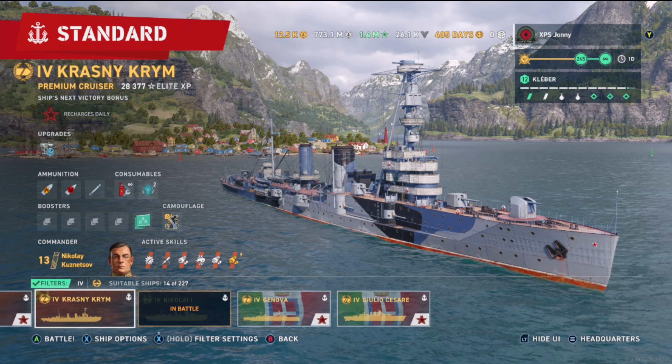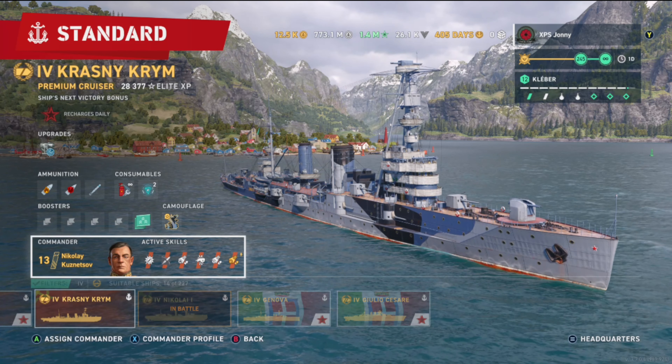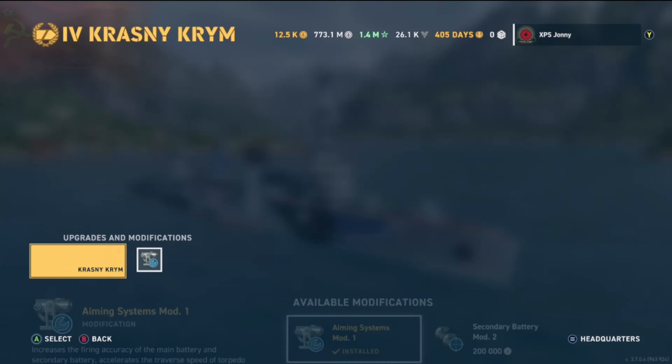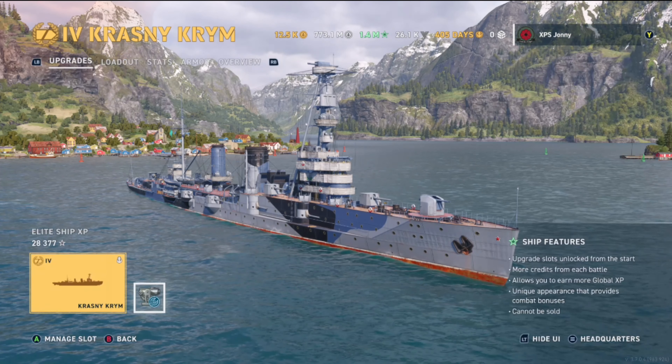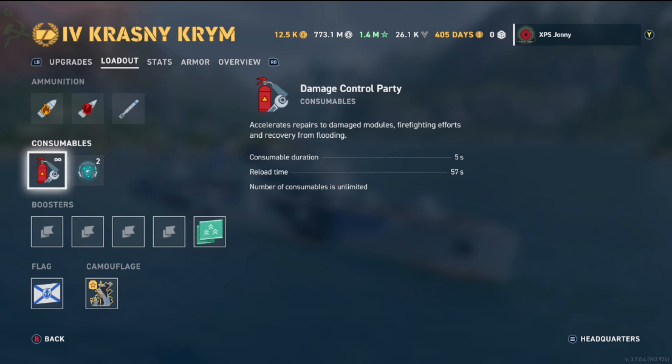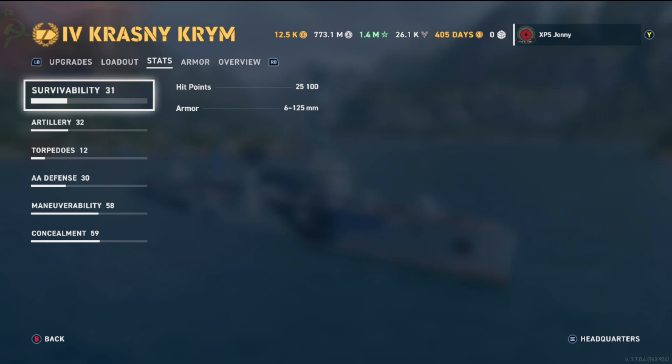The upgrades I use on the Krasny Krym — there's only one: Aiming Systems Mod 1. For consumables, you get Damage Control Party and Sonar. Detectability by torpedoes is 2.7 km, detectability by ships is 3.7 km, consumable duration is 90 seconds, reload time is 171 seconds, and you get two charges of the consumable.